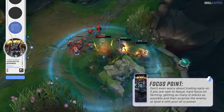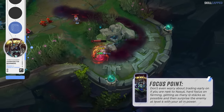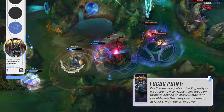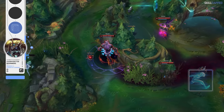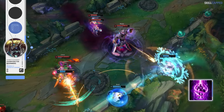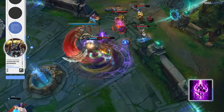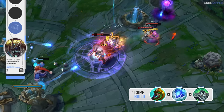Just farming efficiently and getting to level 6 with a bunch of Q stacks is a really great win condition. Once you hit level 6 you can start to look for all-in opportunities if the enemy disrespects you and wastes their spells on the wave. Since you've played quite safely early, the enemy won't expect you to play aggressive at all — on your level 6 spike you can surprise them and pick up some really easy kills. To make your all-in power even stronger at 6, run Ghost as one of your summoners. The other summoner should be Teleport, and don't be afraid to use it early in lane to help with your sustain. There's absolutely no reason to use Teleport other than back to lane on Nasus for the first 14 minutes, so if you drop low from poke, don't hesitate to heal up and TP back.